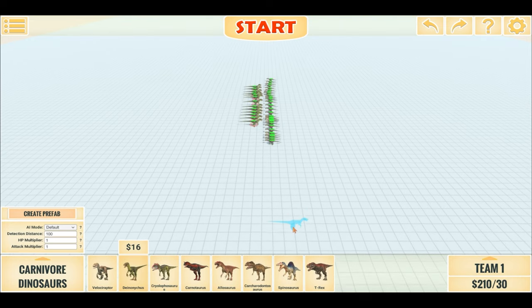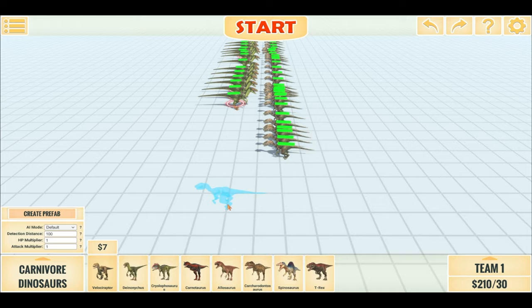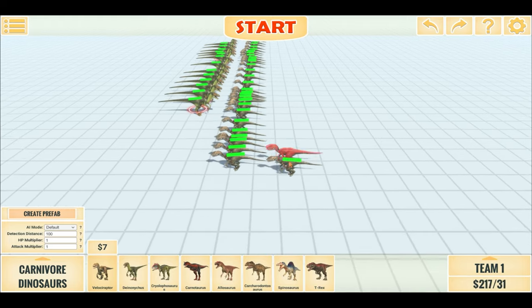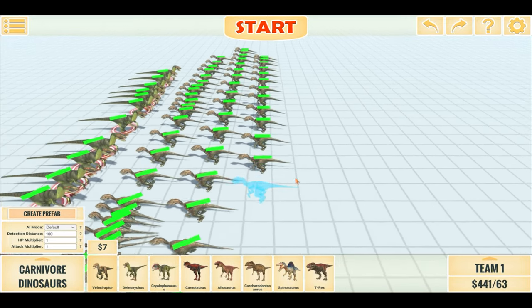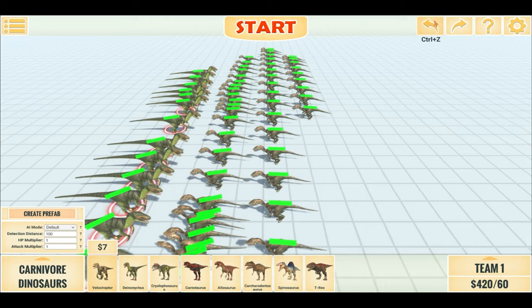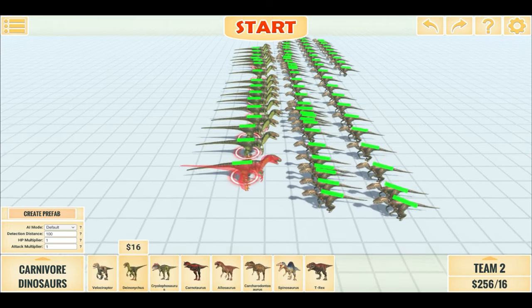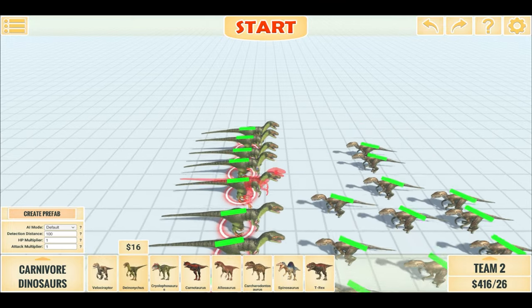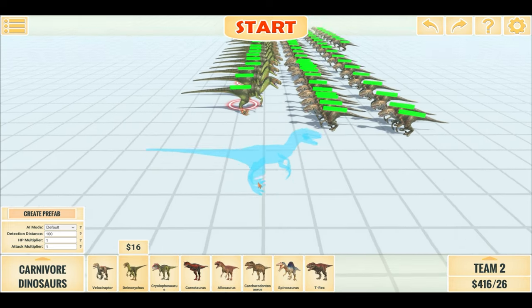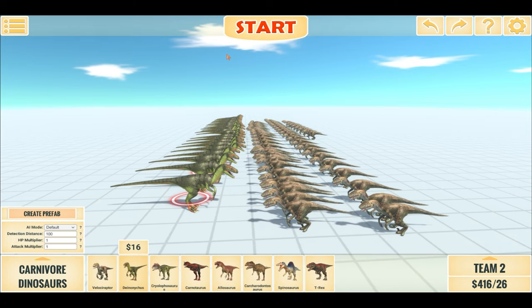Deinonychus has won once more. So seeing that, let's create our grand finale battle of 60 Velociraptors — yes, 60 — which will definitely create some lag but only at the start. And let's put 26 Deinonychus's, matching the price as close as possible. There we go: 26 Deinonychus's vs. 60 Velociraptors — let's see how this goes in 3, 2, 1.